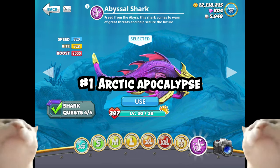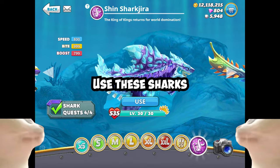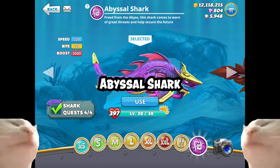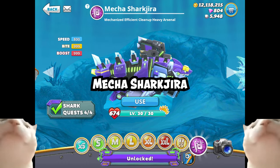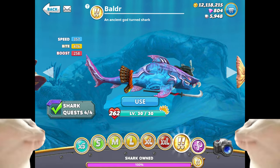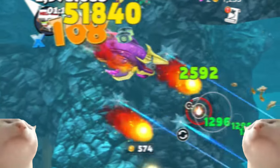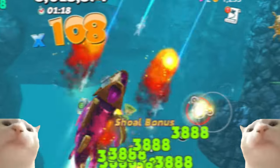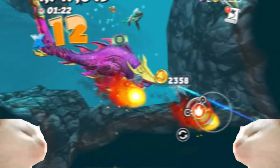Number one: Arctic Apocalypse. Use these sharks — Abyssal Shark, Shin Shark, Gira Mecha Shark, and Dark Magic Shark. These sharks are all very good for surviving in the Arctic Apocalypse. The order I put them in, with Abyssal Shark being the best, is the order I think is best for surviving and getting lots of pearls.